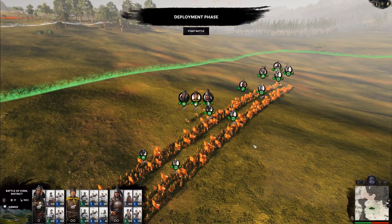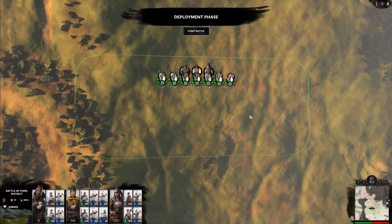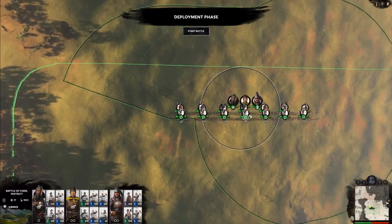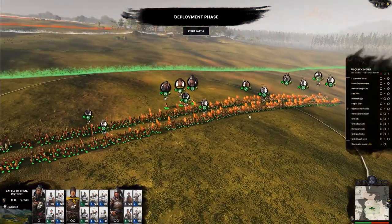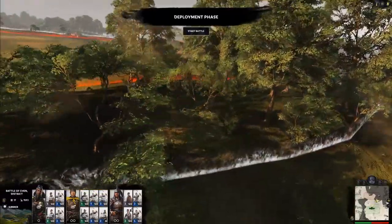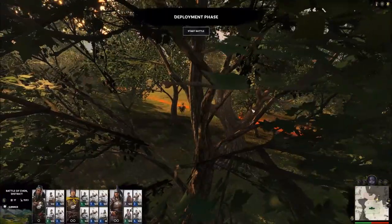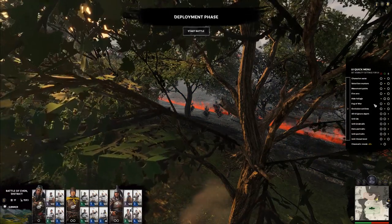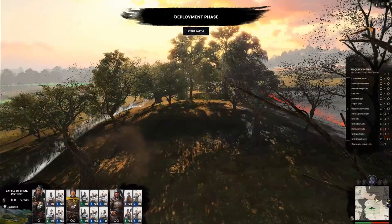If you have a hard time controlling and seeing your army, you can press Tab to jump into strategic view. Now, another thing I want to talk about is hide foliage. By default it should look like this — you can see all the trees are still present. I believe by default it's set so that when you hold spacebar, the trees disappear.